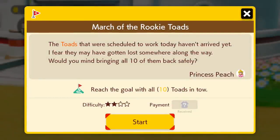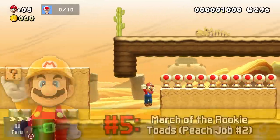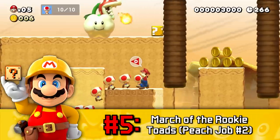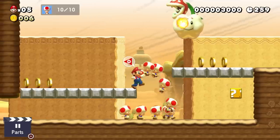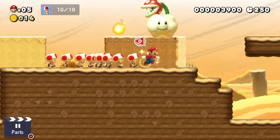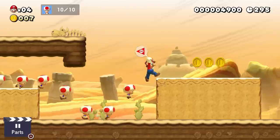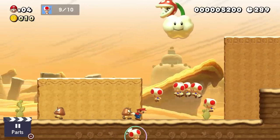What's ironic about March of the Rookie Toads is that the Story Mode lists this course as 2 stars out of 4 regarding difficulty — which is just complete blasphemy. This level is easily one of the stupidest, dumbest, and most frustrating levels in the entire Story Mode, period. In this course, you have to escort all 10 of these toads all the way to the end of the level to win. The problem is these toads mimic Mario's exact movement but each with a little delay, meaning if Mario jumps with all 10 toads following him, it'll take the last toad 3 full seconds to catch up and copy that jump.